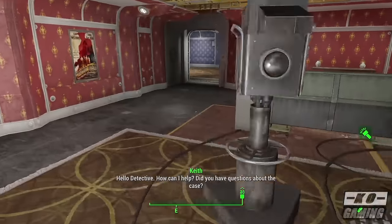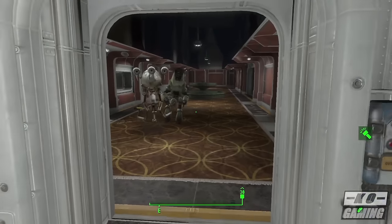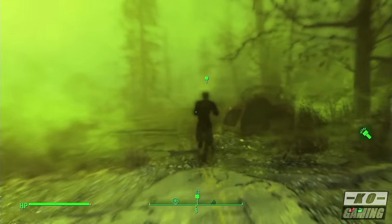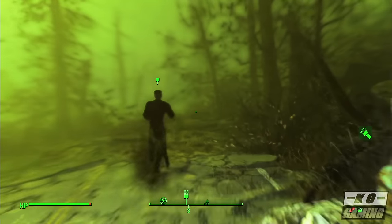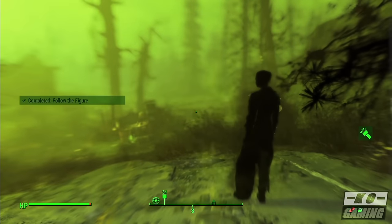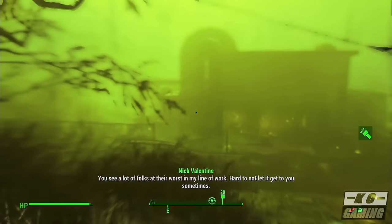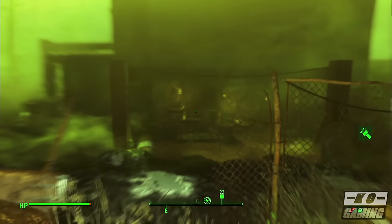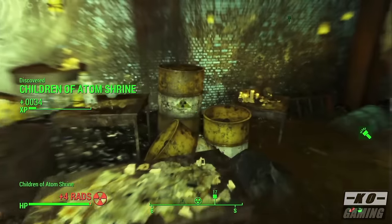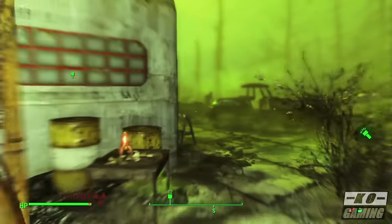Other than that, everything you do in Far Harbor is pretty commonplace for Fallout 4. Nothing really innovates — you're not in any amazing new area that's breathtaking. With the exception of one mission with a slight supernatural aspect, everything here is pretty much par for the course: find this missing follower, go fetch something from a warehouse, go do this and that. It's pretty much wash, rinse, and repeat for the Fallout franchise. So if you really liked the core gameplay of Fallout 4, you may really like Far Harbor — but if you were looking for something different or more interesting, you're probably not going to get it here, and considering the hype Bethesda put behind the game, you may find it a little bit underwhelming.